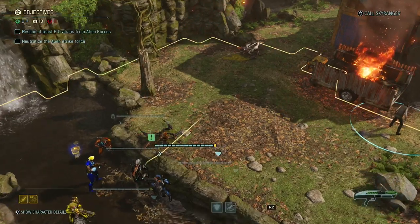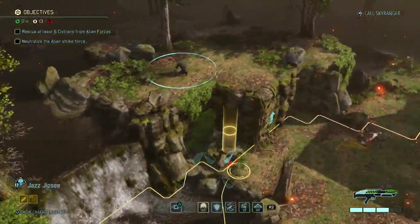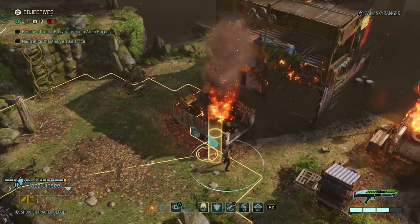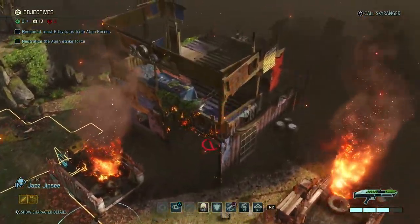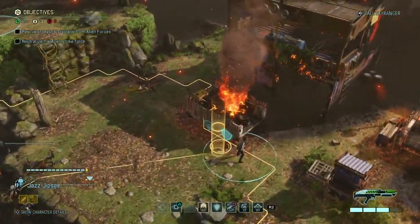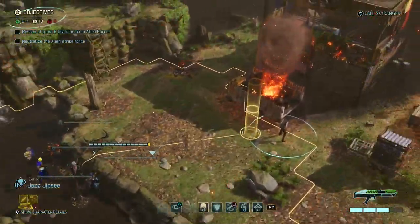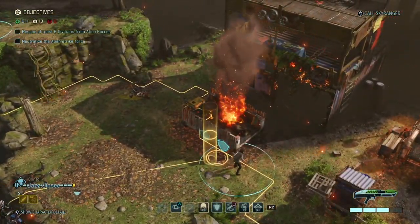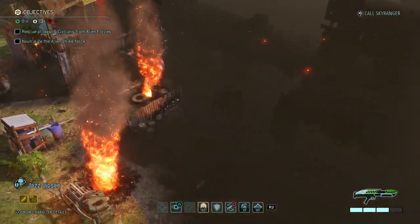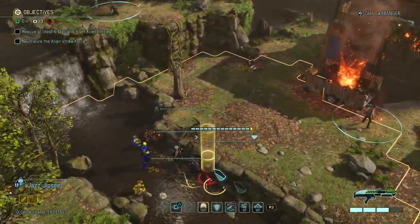I wanted to use that last turn to save that one civilian — hair trigger free action. There's another civilian inside of the building over there. 11 enemies, we killed 3 just now, so there's still 8 on the map. I'm just gonna put him on overwatch and maybe use Kristoff to get closer to the civilian. There's something moving on the right, so I think I made the right decision not moving on that civilian immediately.